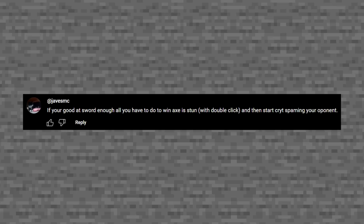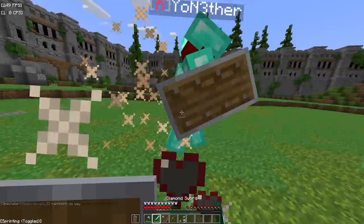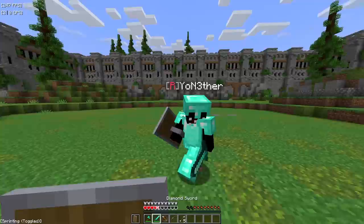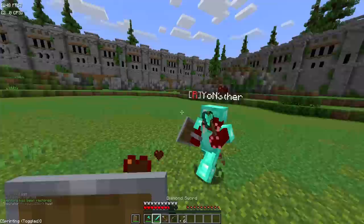Next tip: if you're good enough at sword, all you have to do to win an axe fight is just stun and then start crit spamming your opponent. Crit spam time! That didn't work out. That just failed.